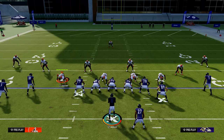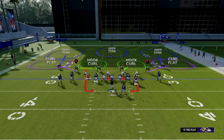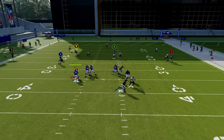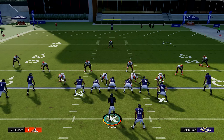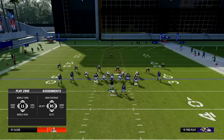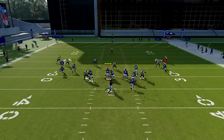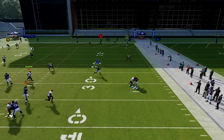Number sixteen: how to stop rollouts. Use a QB contain by pressing RB or R1 twice — the outside rushers will make more of an effort to stay on the edge. But contains can be hit or miss, so also use the QB spy: get on a linebacker, press A on Xbox or X on PlayStation, then go left on the right stick. This puts him in a spy, meaning he'll follow the quarterback wherever he goes — if the QB rolls out, he follows; if the QB runs, he comes down to make the tackle.